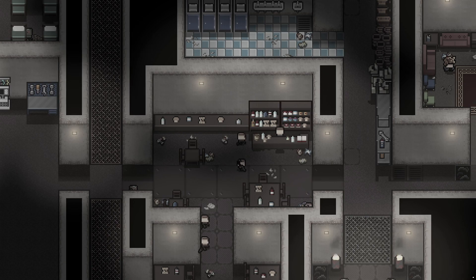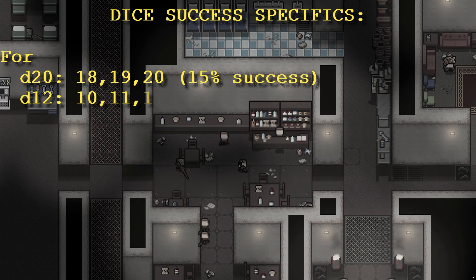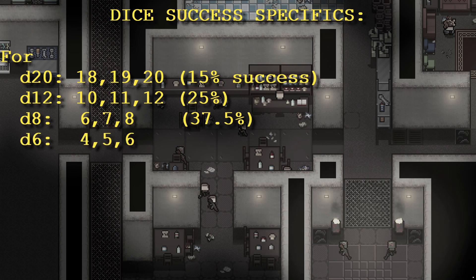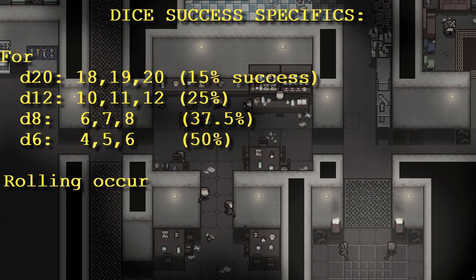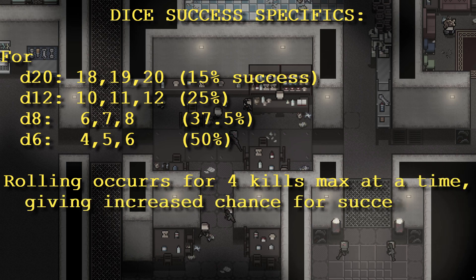The dice roll specifics for success: on the D20 you're looking for an 18, 19, or 20 — that's exactly 15% success. The D12 is 25% with a 10, 11, or 12. D8 is 6, 7, or 8 at 37.5%. D6 is a 4, 5, or 6 giving you a 50% chance to win.